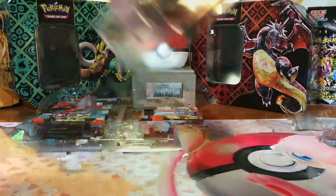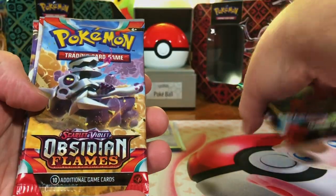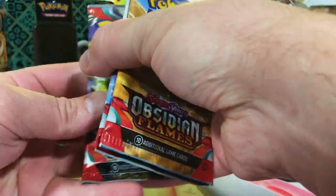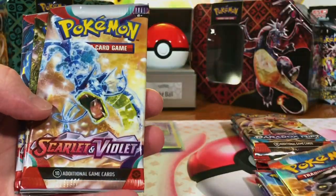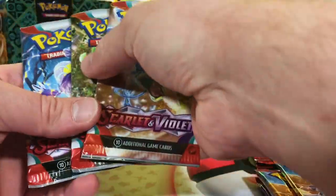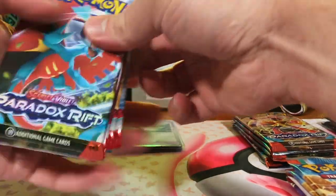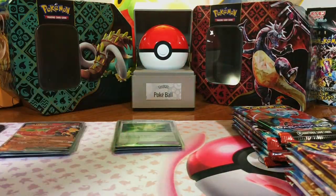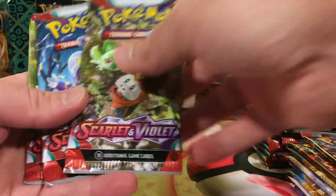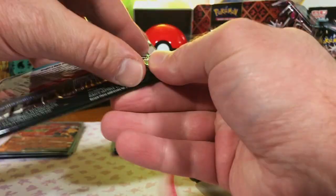And we got our packs. Let's dive in here and see which ones we got. Paradox Rift — we got two of those. Obsidian Flames — we got three of those. Two more Paradox Rift. Got an Obsidian Flames, and three Scarlet and Violet Base set. Here is our second box. We won't get into the promos, we've already seen them. Got two Paradox and three Obsidian Flames here. Two more Paradox Rift and Obsidian Flames and three Scarlet Violet base.